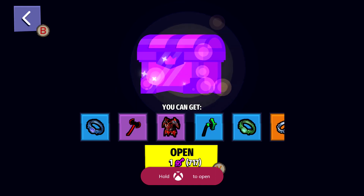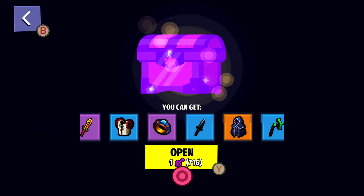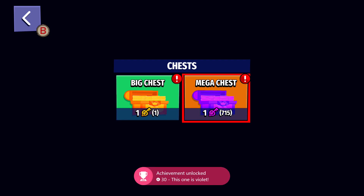Opening your first chest is called What's Inside for a 15 gamer score. After that, you should get an achievement for opening up your first purple chest. That one is called This One is Violet for a 30 gamer score.